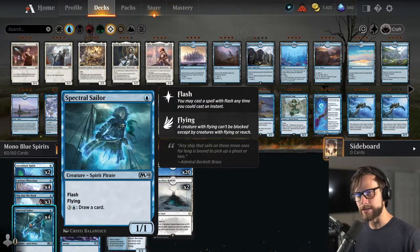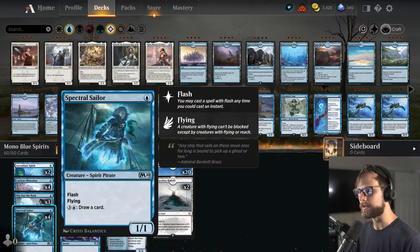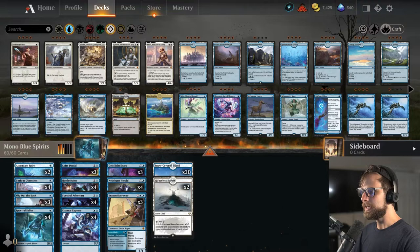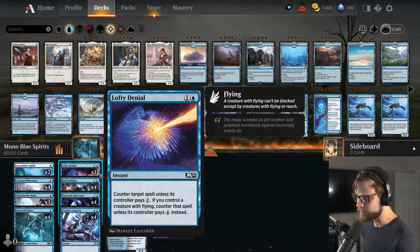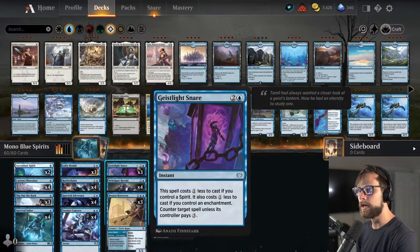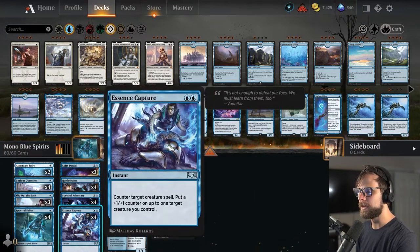We have Spectral Sailor, which has a draw ability inherently on it. This is a card we're going to want to protect if we can get it early in the game and get to four mana. It's an extra card — even if we only draw one, it's replacing itself in the hand, which is obviously a step in the right direction. We do have Slip Out the Back for a little bit of protection. In the two-drop slot, we have some interesting things: Lofty Denial and Geist Light Snare are basically our counterspells for the deck.